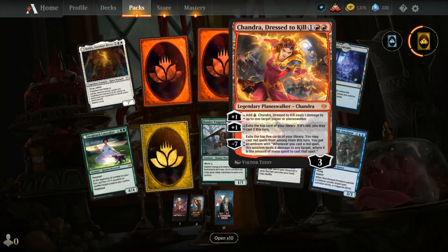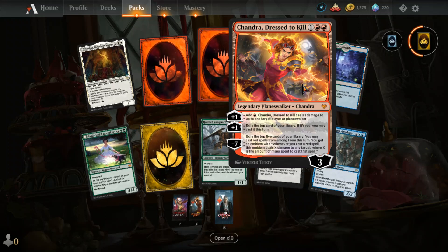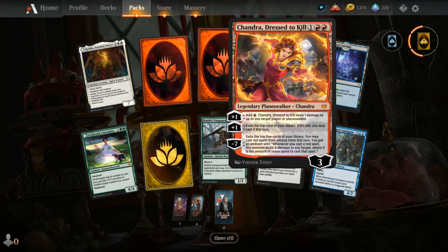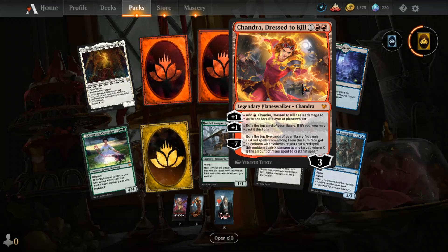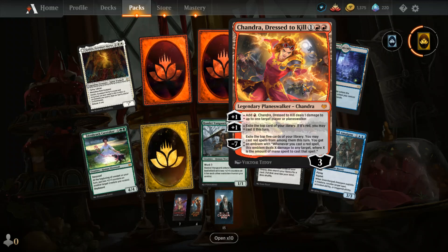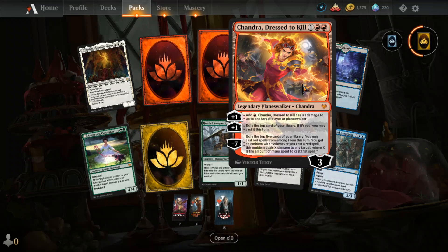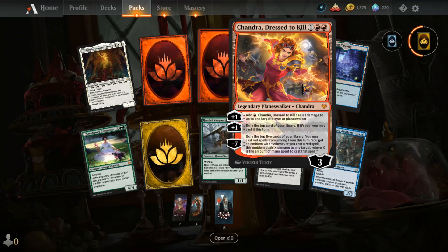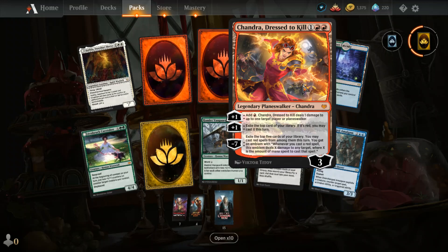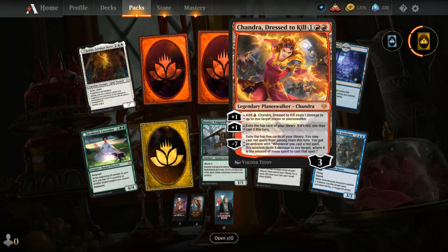Then we got our girl Chandra — not as cool or as pretty as Liliana, but still pretty good. Chandra costs one and two red, starts with three loyalty counters. Her plus one adds a red mana and deals one damage to up to one target player or planeswalker. Second plus one exiles the top card of your library; if it's red you may cast it this turn. Minus three exiles the top five cards of your library and you may cast red spells from exile this turn. Her ultimate gives an emblem: whenever you cast a red spell, the emblem deals X damage to any target, where X is the amount of mana spent to cast that spell.